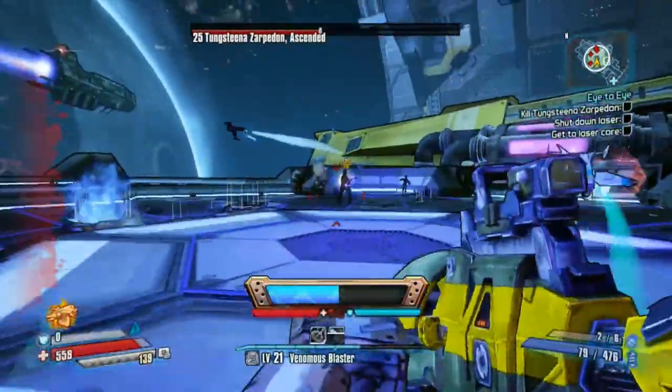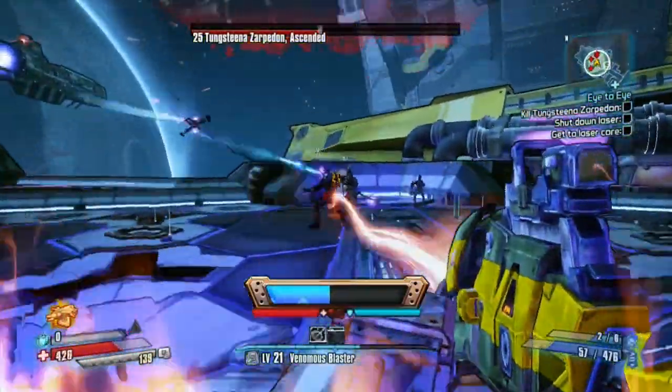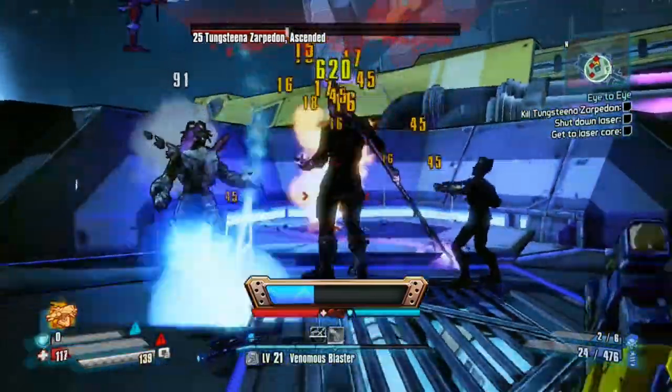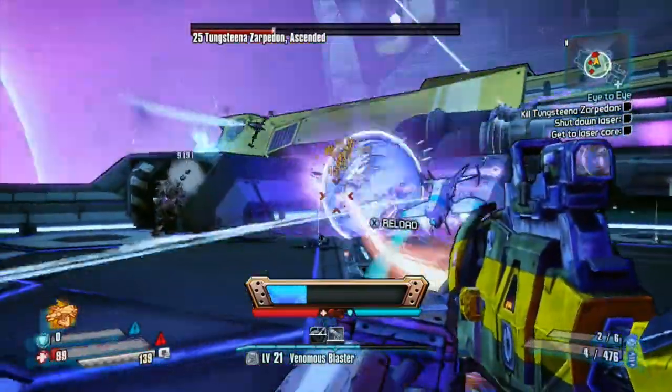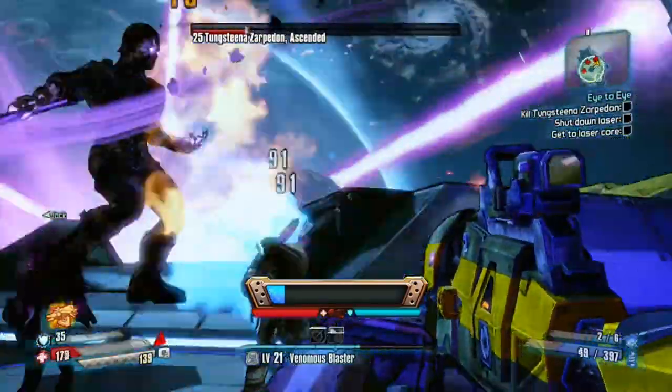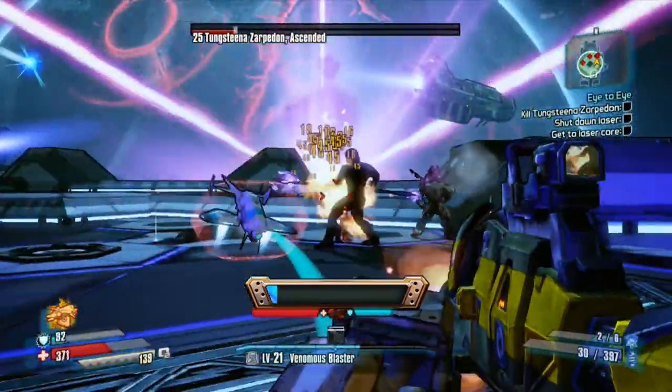Increasing laser damage off of your shield is really useful, because that's just another thing to help out your damage without even having to worry about it. The only bad part is that this is the only known boss to drop it — there are no other ways to get the Prismatic Bulwark, and since it's a shield, you can't get it off the grinder.